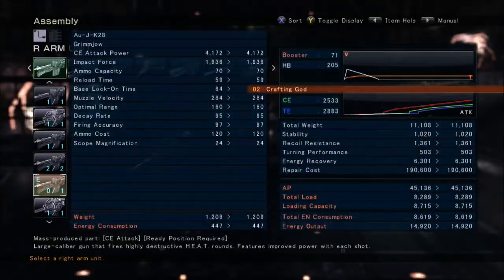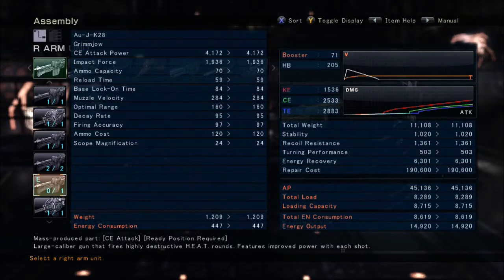It basically has the same stats as the light-medium that I put out, but very different armors in very different parts other than the legs. You get 1k more energy recovery than the light-medium. About the same speed — actually it looks like it might be a little faster, quite honestly.